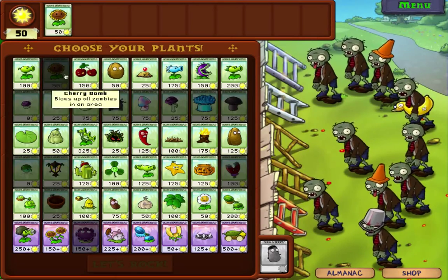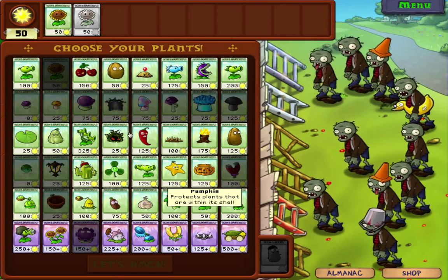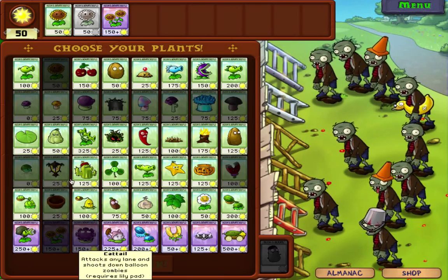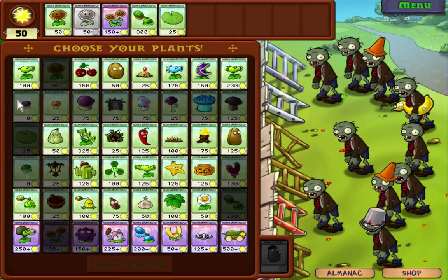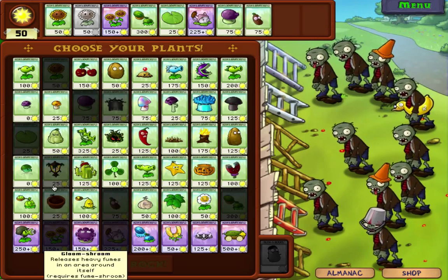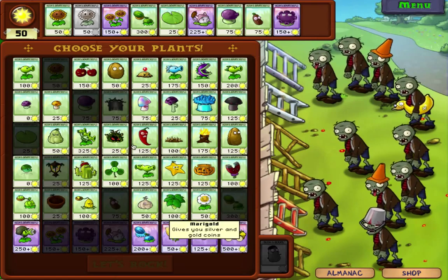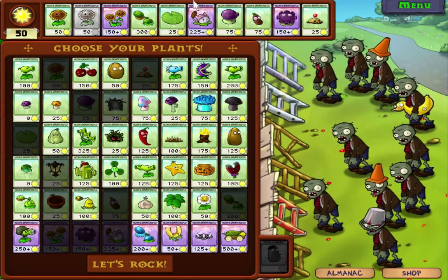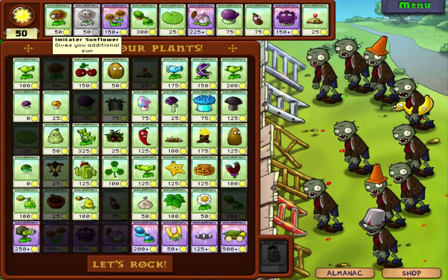You're going to want a sunflower, an imitator sunflower, and a double twin sunflower. Watermelon. This is what I'm going to use — but if you don't have ten slots, don't use the imitator sunflower.